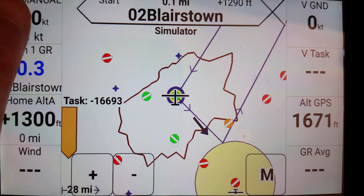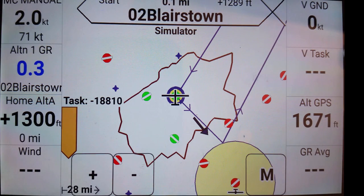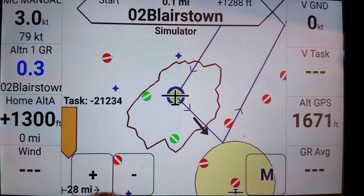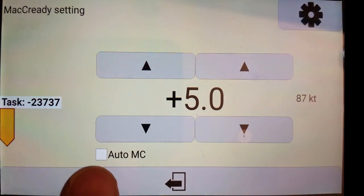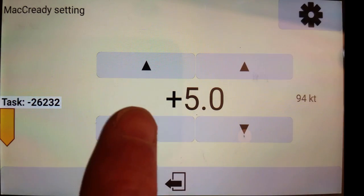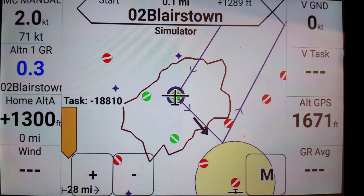The green airports are inside of the amoeba, and the red airports are outside of it, indicating we cannot reach those. Now, if I increase my McCready from 1 to 2 to 3, you can see it starts to shrink that amoeba. Let's set it up to 5 — with 5, there's only one airport inside of that amoeba. If I lower it down to 2, we have a much larger landable area.